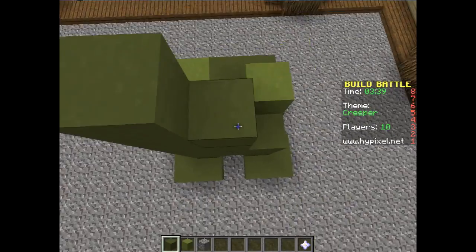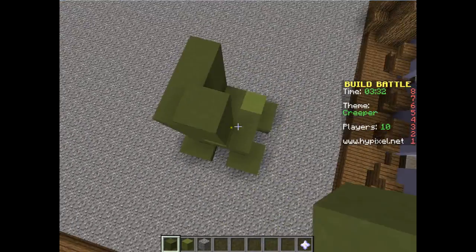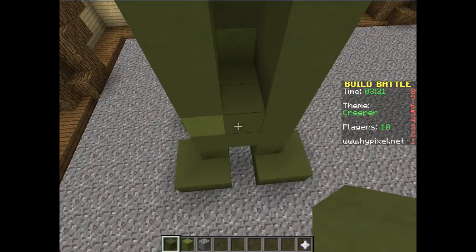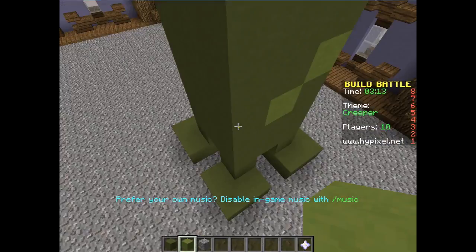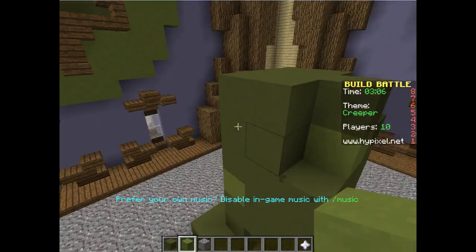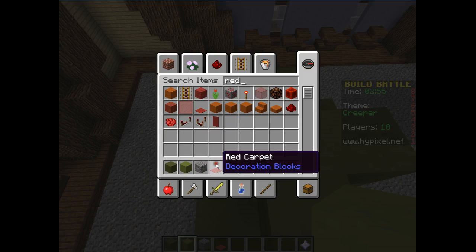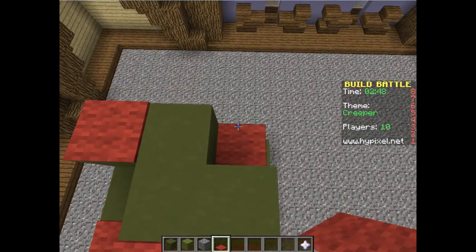Build it up to there — I think that's good. There we go. Now we're going to do the cool part. We're going to have the top exploded, like that. And then we're going to have red carpet because, like, his head will be exploded and creepers have blood coming out.